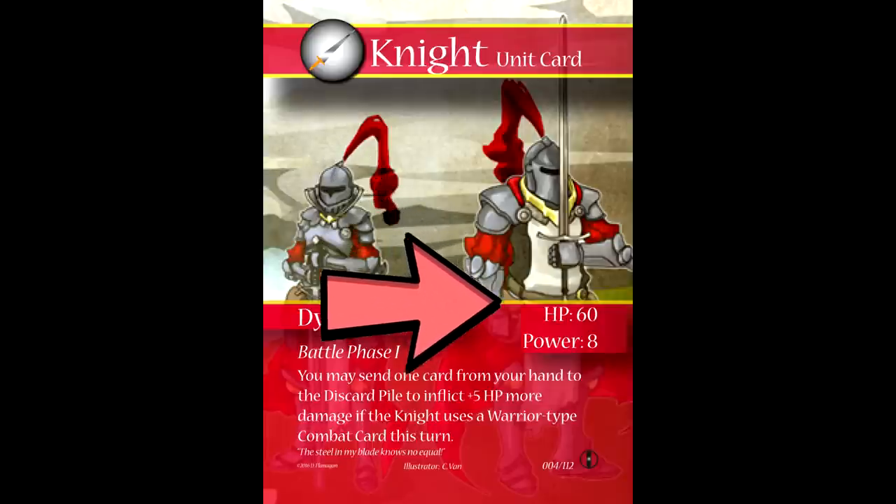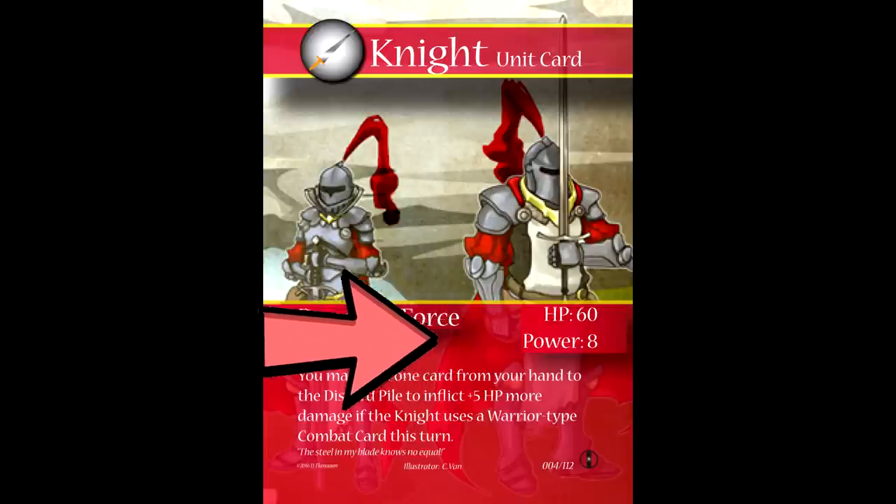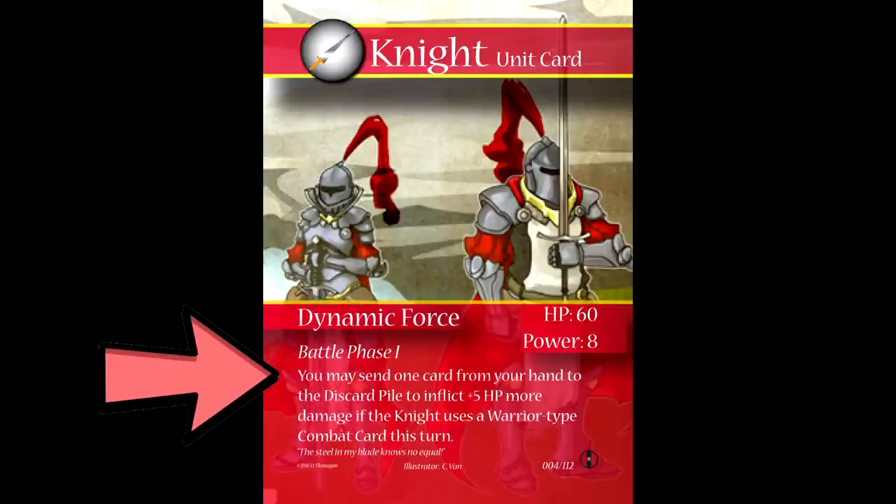The HP and power of the card will be located here under the picture. HP refers to hit points, but it also has another important interaction — if this character is defeated at any point you lose 60 crystal points. You start the game with 200 crystal points, so if this character were defeated you would have 140, and that continues until you reach zero. Every unit will have some kind of effect, most of which take place during one of the three phases: Battle Phase 1, 2, and 3, though occasionally you'll see timings like 'during opponent's turn' and 'always active.'